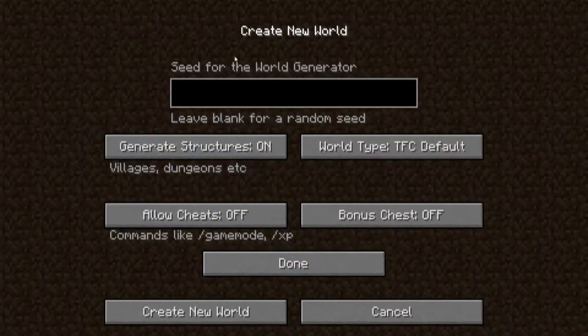Just so you guys know the options: we're going to go blank seed and stick with whatever we get, unless it's in the middle of the ocean. Of course, using TFC default world, and cheats off and bonus chest off — because bonus chest will corrupt the world, using anything besides TFC default will corrupt the world, and allowing cheats I'd only use for recording sky shots and all that stuff.